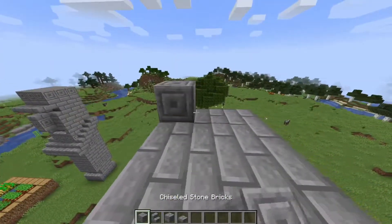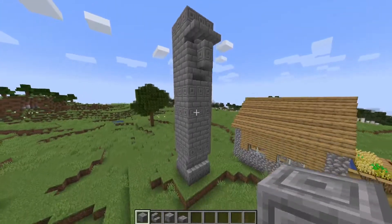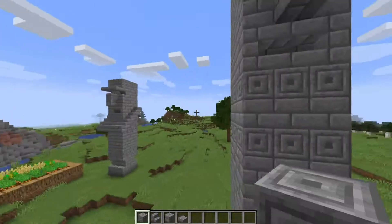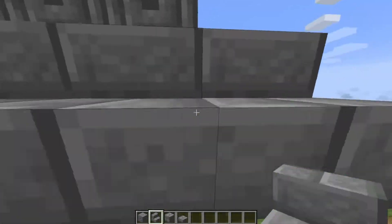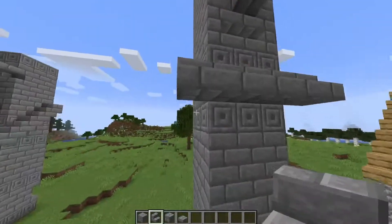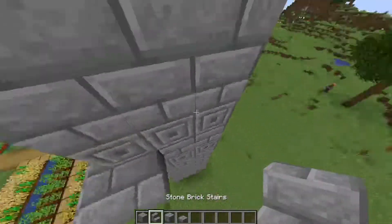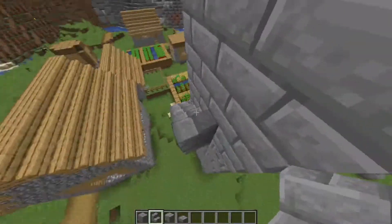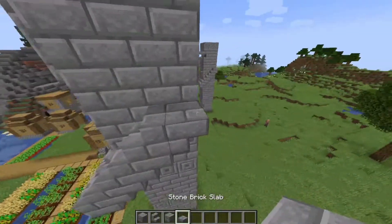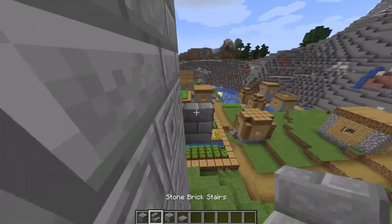Finally, to finish up the head — because villagers have the whole big heads — again chiseled stone brick on the top. And lastly, to make this thing just look that much better, I'm going to add 5 stairs for arms, slabs just below those to give it some volume, and then just a staircase up the side to finish the arms. Once you reach the top of the staircase, you'll put a slab right there, and then do the same thing on the other side.